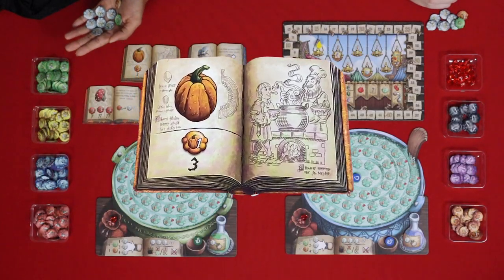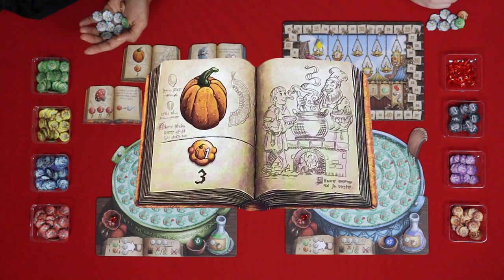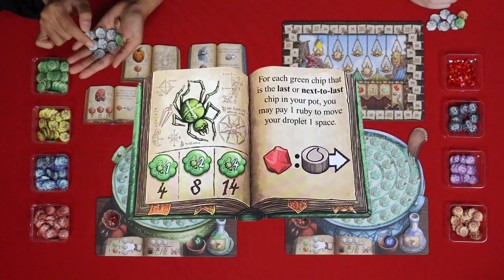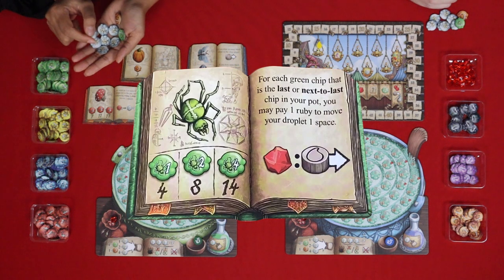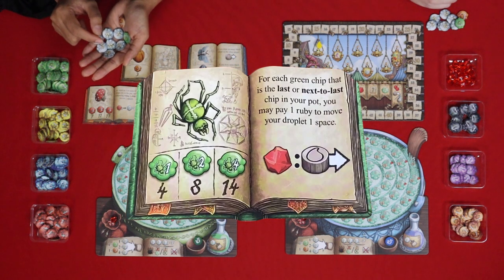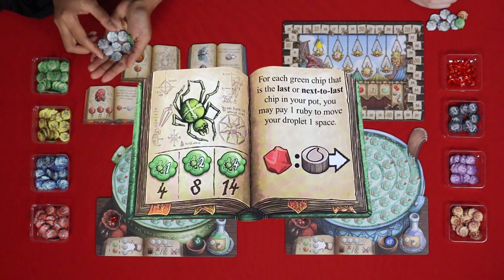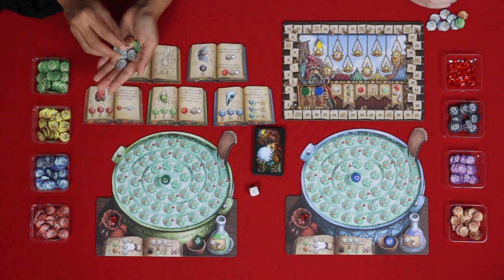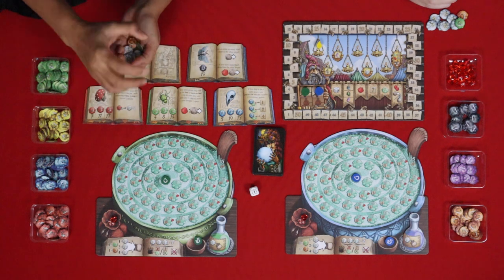The cherry bombs: if ever you exceed seven, then the path will explode. As for the pumpkin, it doesn't do anything special but it will help to fill up your path. For the garden spider, for each green chip that is the last or next to last chip in your path, you may pay one ruby to move your droplet one space — and that happens after you place all your ingredients and you decide to stop, or if you explode.